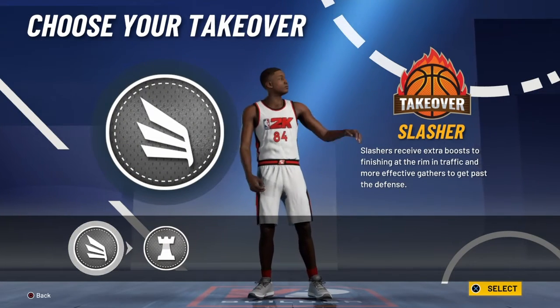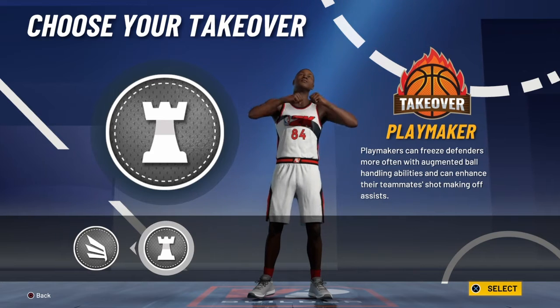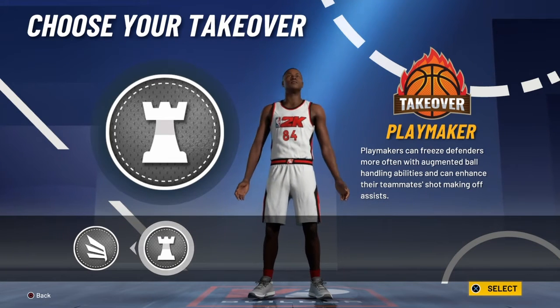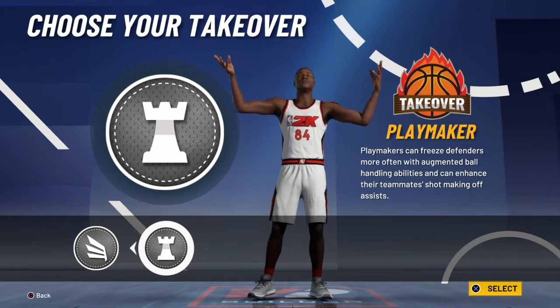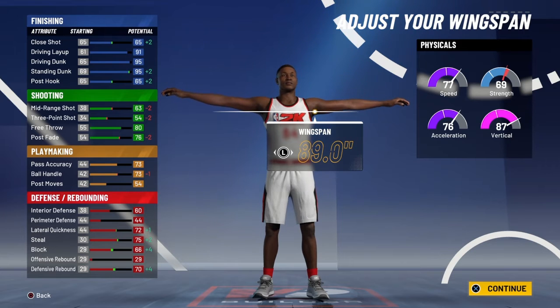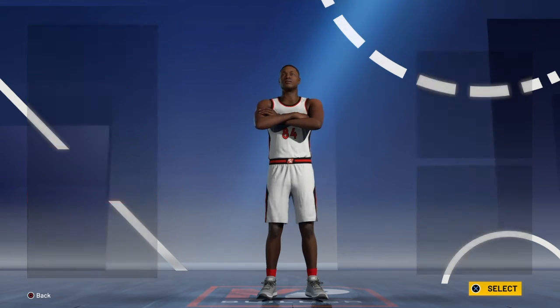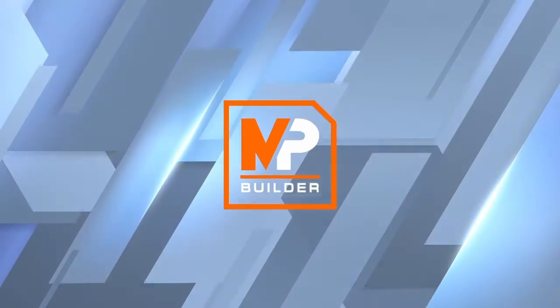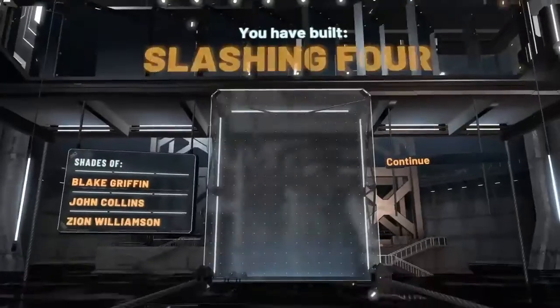And you get either a slashing takeover or a playmaking takeover. I really would go with the playmaking takeover, because your slashing is already so high. You get pro dribble packages, so you definitely can go with the playmaking takeover. That's where we're going to go for the video, and you get a slashing four.